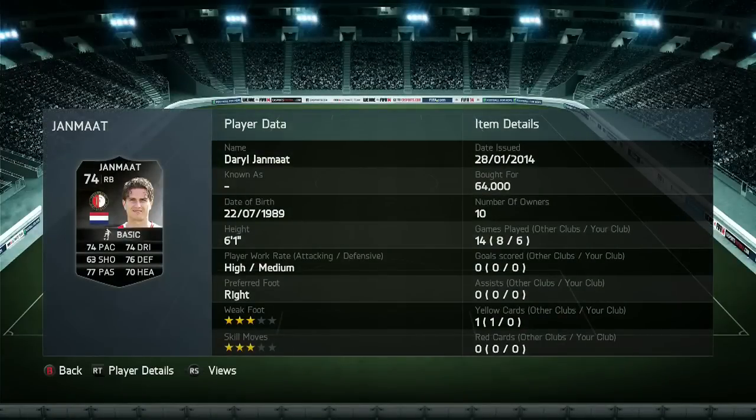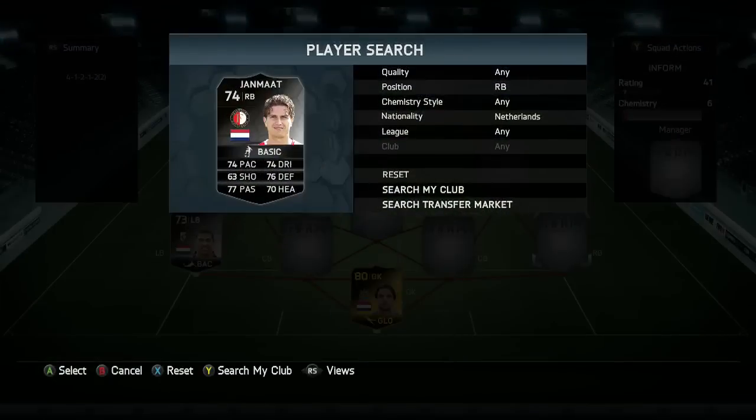Then we do have Joan Janmat — I'm going to say a bunch of these names wrong, I can already feel it — 64,000 coins for him. Didn't manage to grab me any goals from corners or anything, 74 pace, 76 defending, and 70 heading.